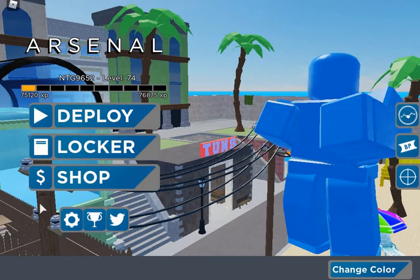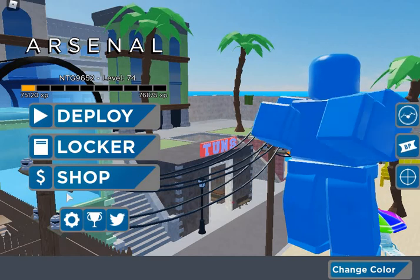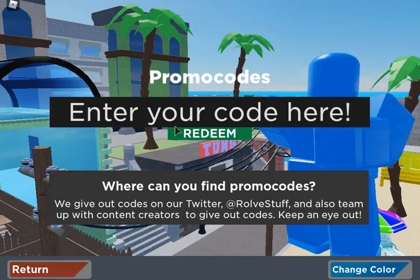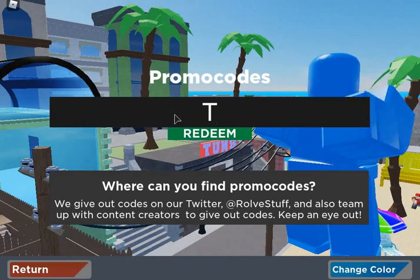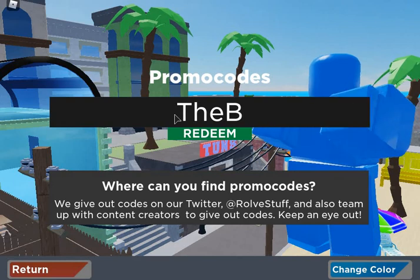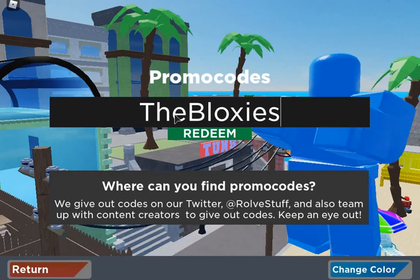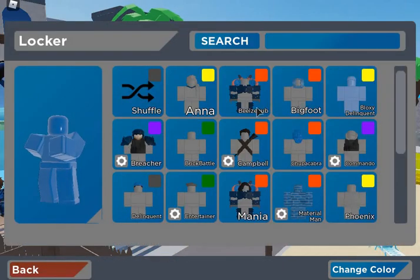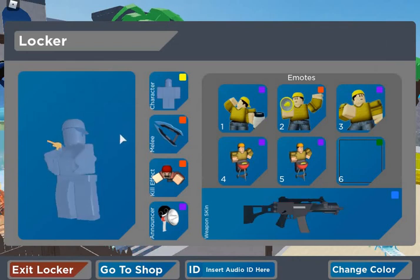In today's brand new Roblox video, I'm going to show you the brand new code for the Bloxy skin. What you want to do is click on the Twitter icon, then type in capital T, small H, E, no space, capital B, N, O, X, O, S. When you click it, you should get the brand new Bloxy skin — and this is how it looks.